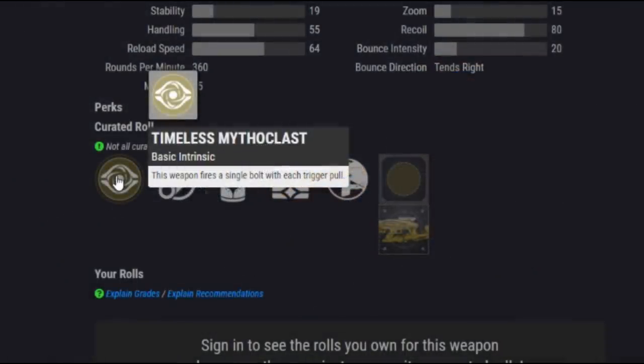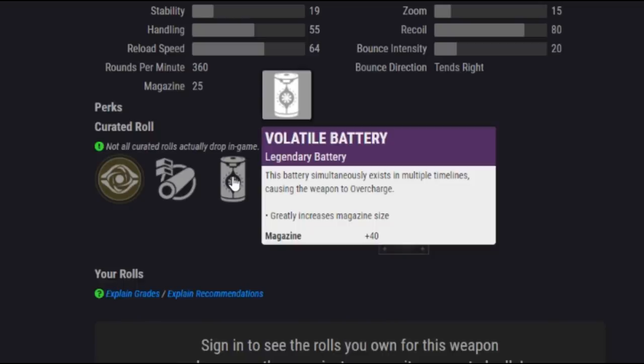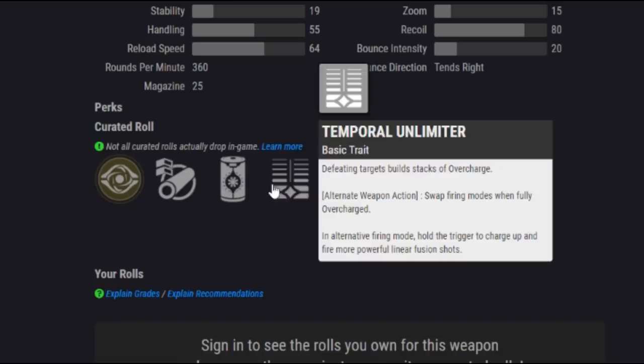Firstly, the basic intrinsic is Timeless Mythoclast — this weapon fires a single bolt with each trigger pull. Then we've got Arrowhead Break, followed up by Volatile Battery. This battery simultaneously exists in multiple timelines, causing the weapon to overcharge and greatly increasing the magazine size. After that, we've got Temporal Unlimiter — defeating targets builds stacks of overcharge, and the alternate weapon action is to swap firing modes when fully overcharged. In an alternate firing mode, you can hold the trigger to charge up and fire a more powerful linear fusion shot. So the Vex Mythoclast is now half what it was in Destiny 1 and half a linear fusion rifle.